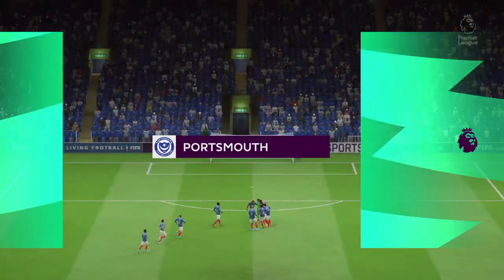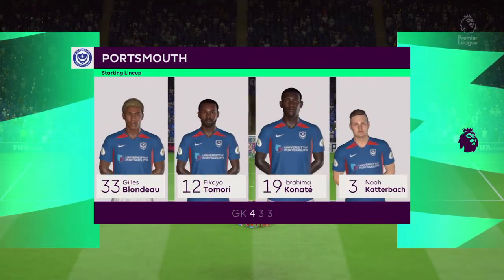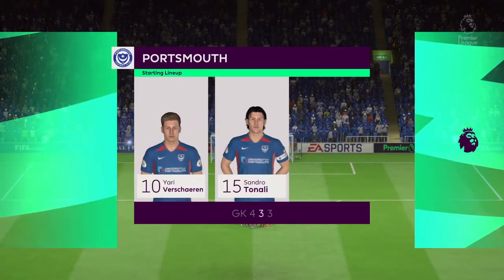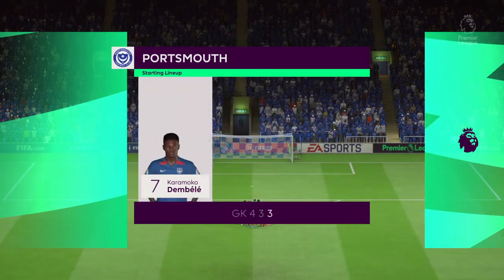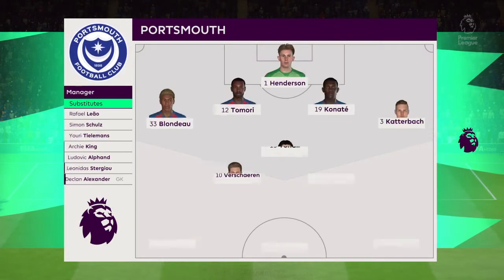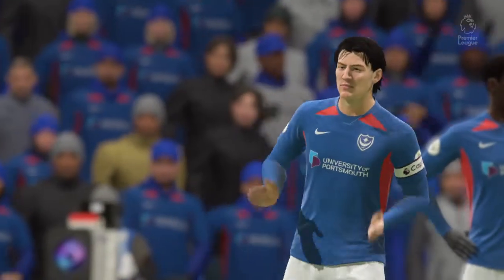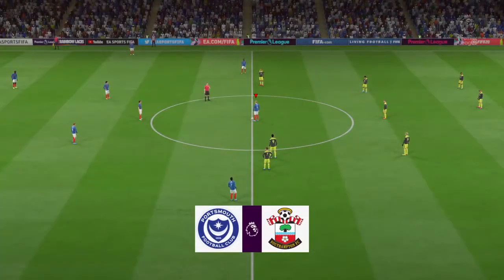Here is the Portsmouth lineup for this game — a 4-3-3, and they've got natural wide players in that front three with a central striker. I think that's the key, because those lads on the flanks have quite a complicated job: they've got to come inside to support the centre forward, and they've also got to funnel back when they haven't got the ball, so there's a big onus on them.